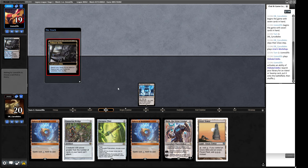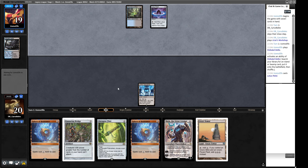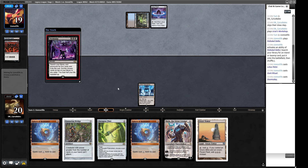Our opponent has a Polluted Delta, an Underground Sea — so we're doing something unfair. My guess is Doomsday. Our opponent could win this turn if they've got like a Brainstorm and can fire off a Lotus Petal and run away with things. There's lots of options our opponent can have to potentially win the game this turn. But if they don't win this turn, the cards in their hand are quite likely to be disruption. Our play for next turn is Disruptor Flute on Thassa's Oracle and hope that's enough to stop our opponent. The fact that we even have a tool like Disruptor Flute that can potentially stop our opponent from winning is a nice place to be compared to the brown colorless decks of the past.